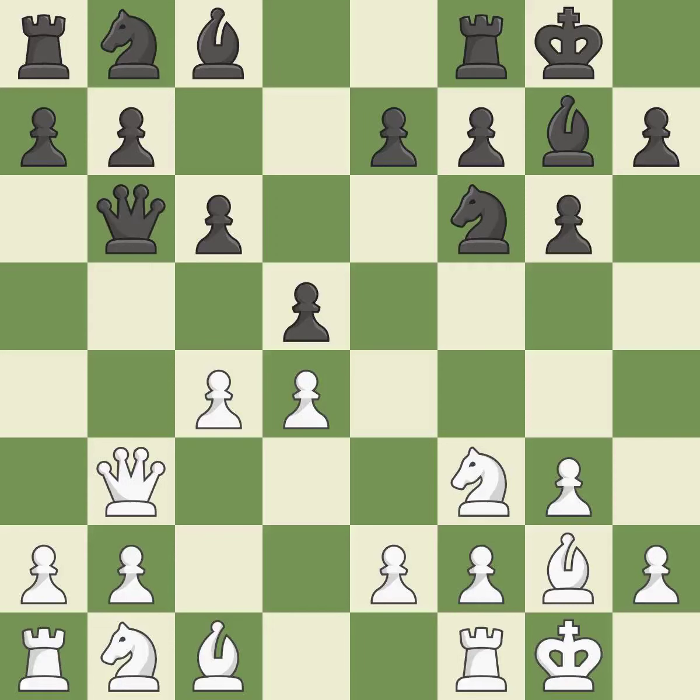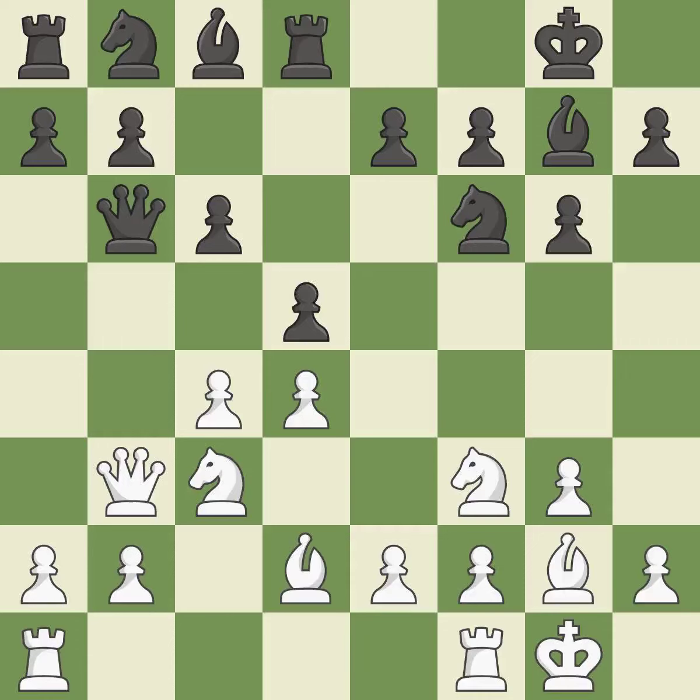This offers an equal trade of pieces. A knight moves out of its beginning square and into the action. This protects the attacked pawn. It is the last book move. The rooks are linked by this, making it easier for them to work together in the future. It is ideal.